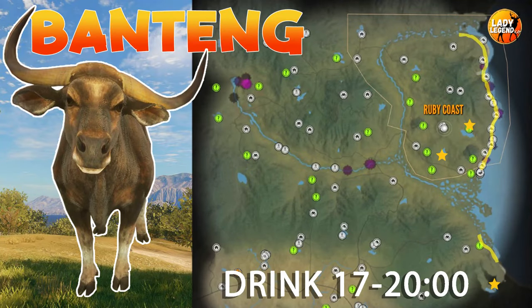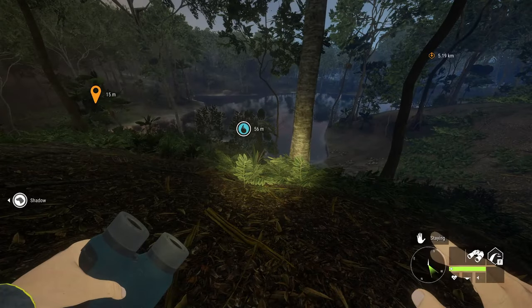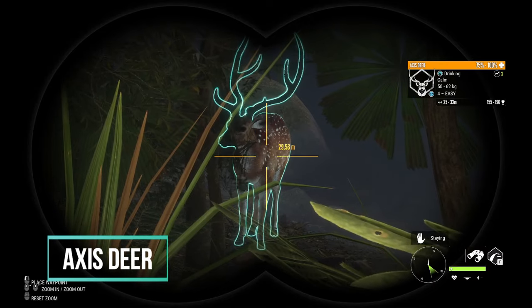You will find Bantang drinking along the coast and feeding all in this area, and the lakes with the stars are spots where you will find them drinking. The next species we're going to have a look at is Axis deer.